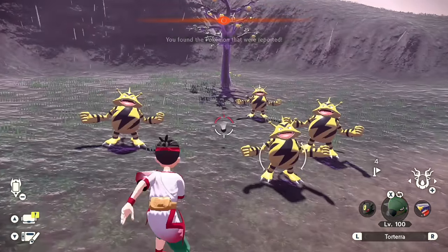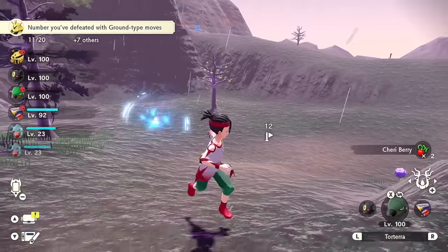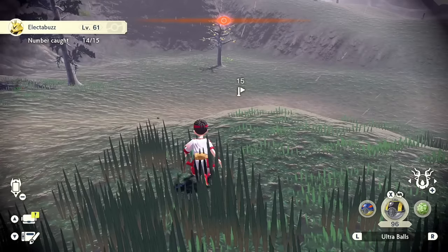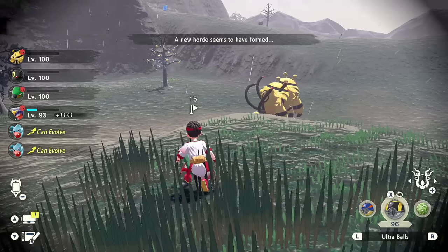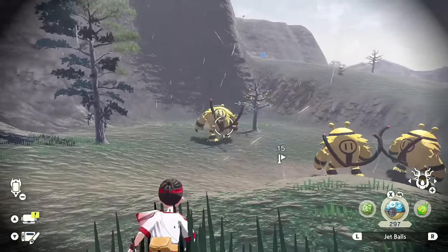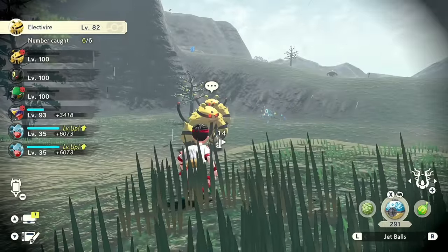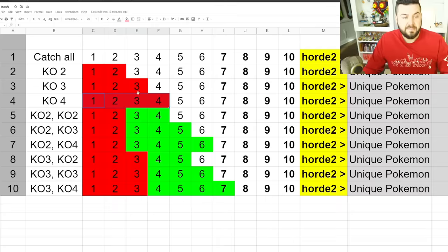After the last one is caught, we see a new group of alpha Electivires spawn in — four of them. I catch two to ensure I'll see all six from this outbreak. Two new ones spawn in and no new ones after that. We do not have our shiny — turn the game off and back on. Now we're going to knock out four in a single battle. I get everyone's attention, throw down in the middle, and start a 4v1. After those four are knocked out, I catch everything else that shows up.